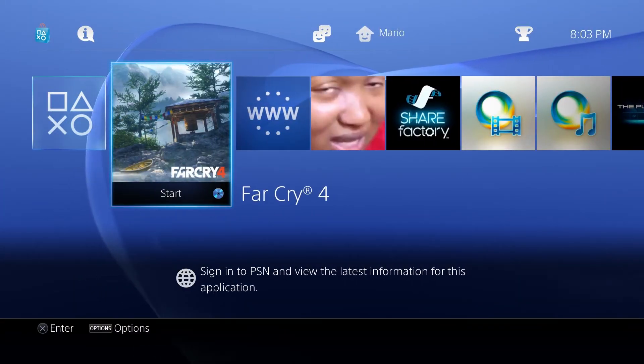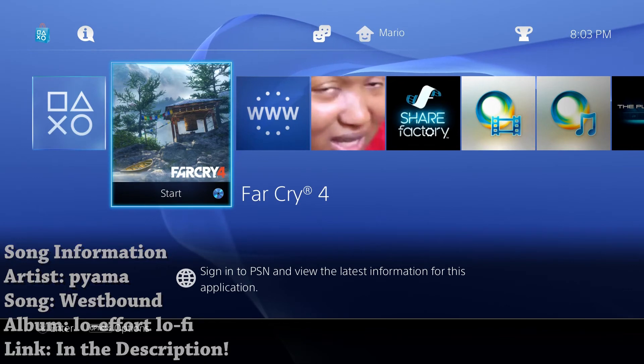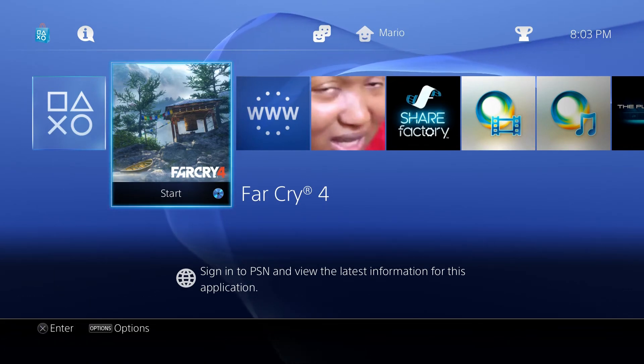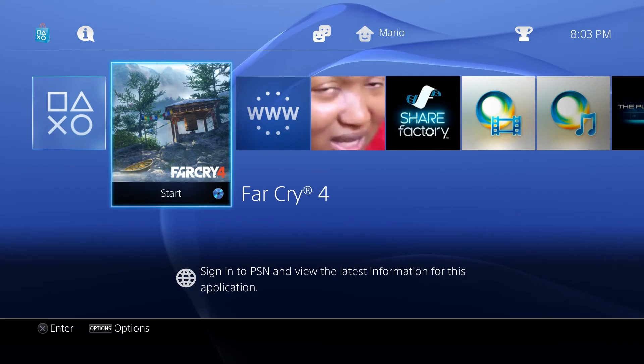Hey, what's going on everyone, it's me Mr. Mario and today I'm going to be bringing you another PS4 tutorial. If you are on firmware 1.76 and below, this is a second game that has been released publicly with mods - this is for Far Cry 4. This has actually been created and released by Too Much For You, so huge shout out to him. It is a mod menu that has been put on there.